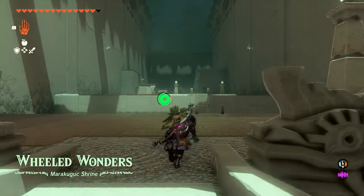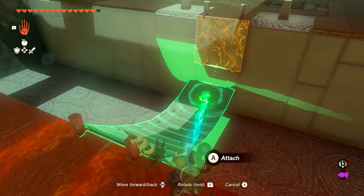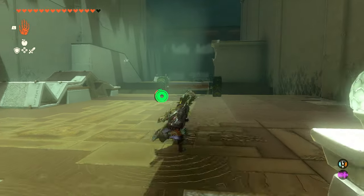So when you first enter the shrine, we're going to work our way down the stairs and we want to make a bridge. We're going to use ultra hand to grab the piece at the bottom, attach it to the piece hanging on the back end, and we can make it across.